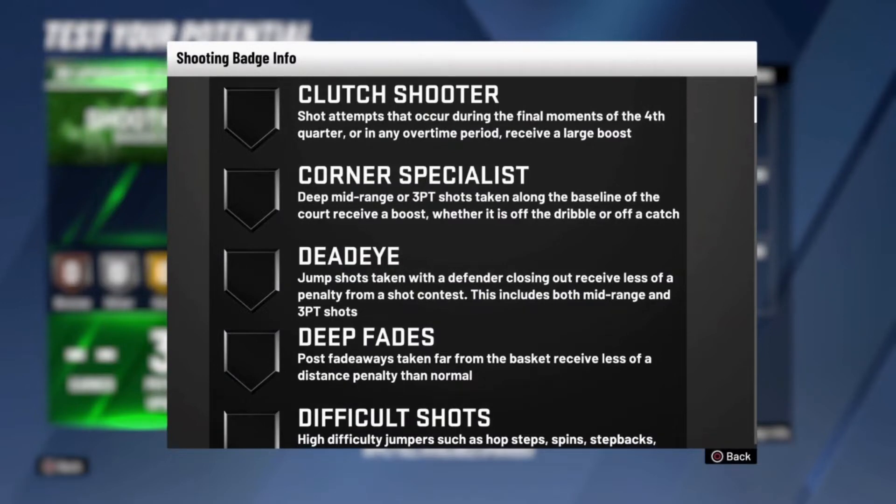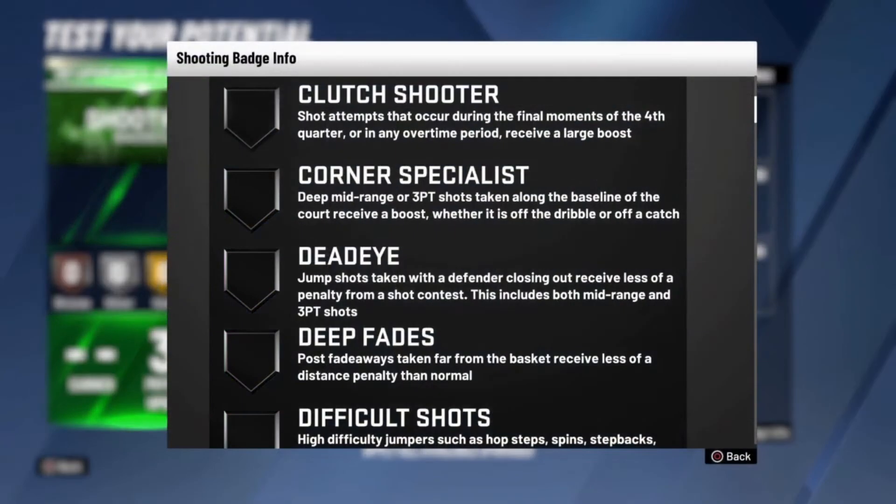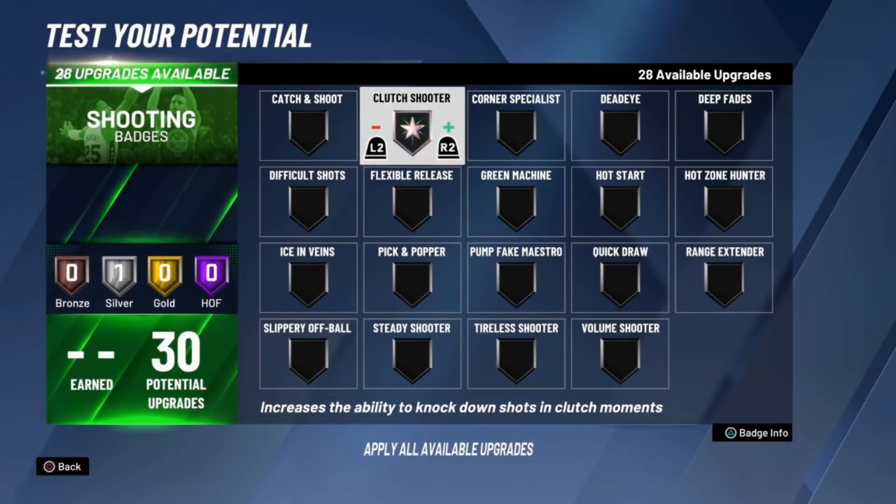Next badge — Clutch Shooter. What this badge does is in the fourth quarter it raises your chances of making shots. If you're playing rec and have 30 upgrades and want to use Clutch Shooter, go ahead, but I'd actually suggest using this in team pro am because that's where you'll be in closer games — there's more competition. If you're going to use this badge, use it on Hall of Fame so you can get the most effect from it.